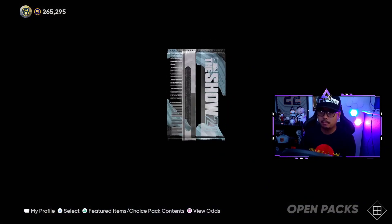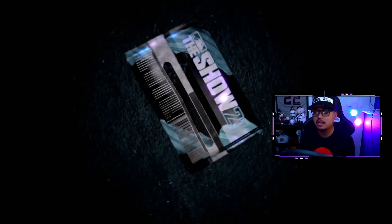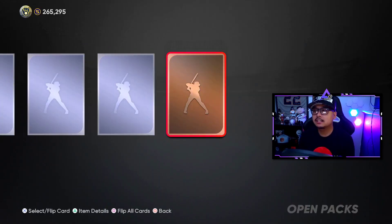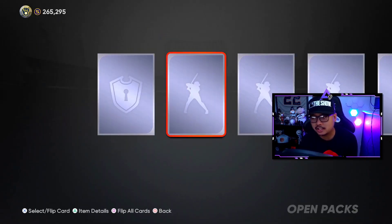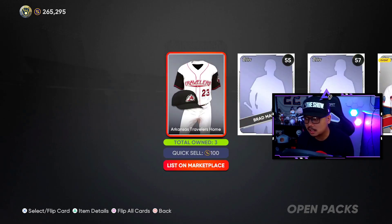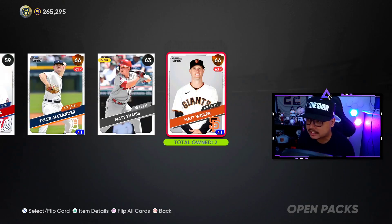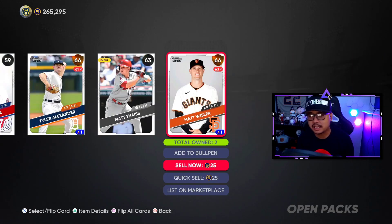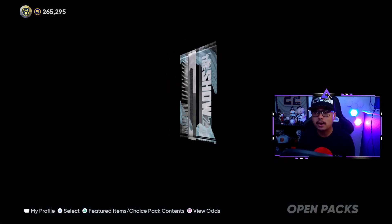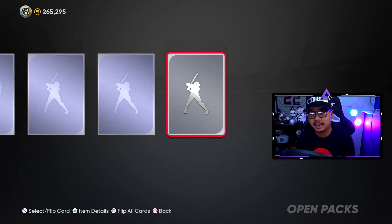Standard packs haven't been good, but that's okay — some of these cards we do still need. We are three teams away, about 500,000 stubs depending on how much the live series drops. We are about 500,000 stubs away from completing the collection and getting Chipper Jones. The next team we're going to finish is the Yankees so we can get the 90 overall Jorge Posada. A good pull here from the set 10 headliners would be so amazing right now.